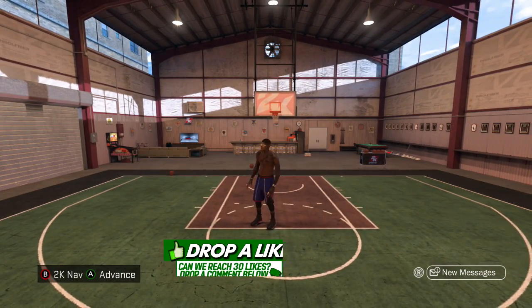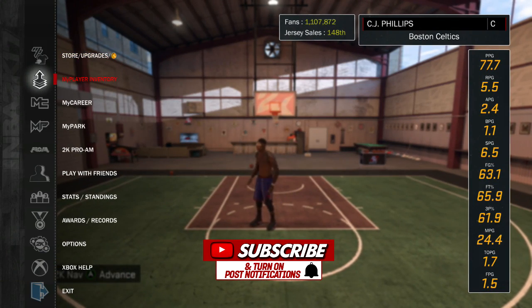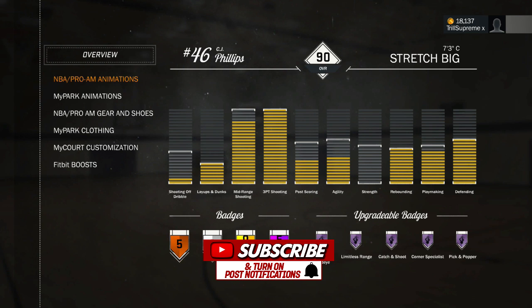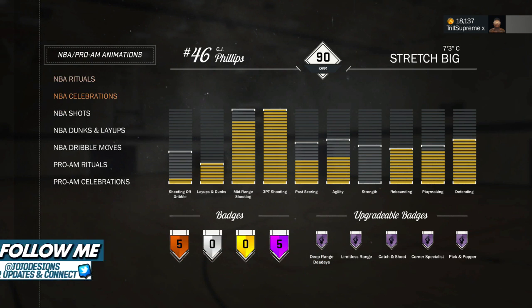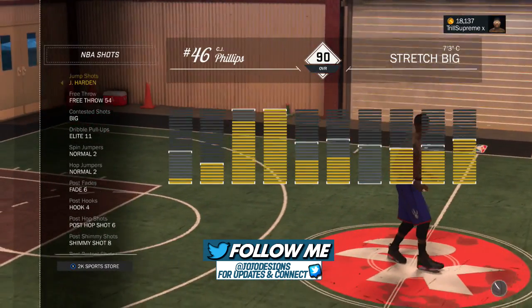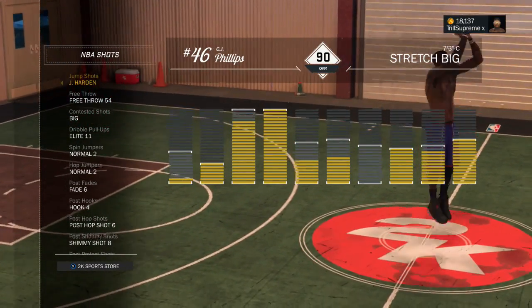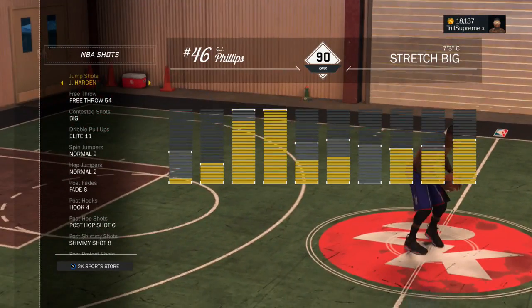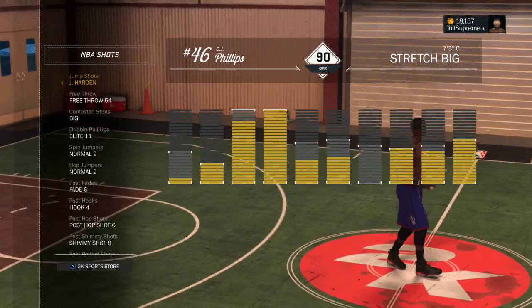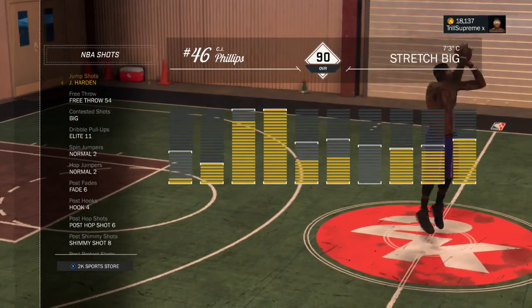You guys are basically going to become unguardable with this shot. For those guys that do actually watch the NBA, you'll probably guess what form this is, but for those who don't, this is for you also. I'm just going to clear it off the top now — it is not a custom jump shot by any means. The jump shot I'm using is James Harden's. It's got a nice quick release to it.